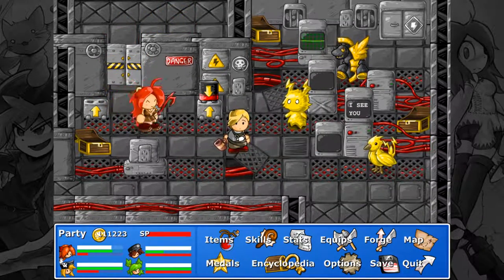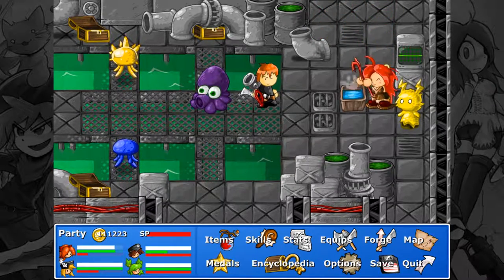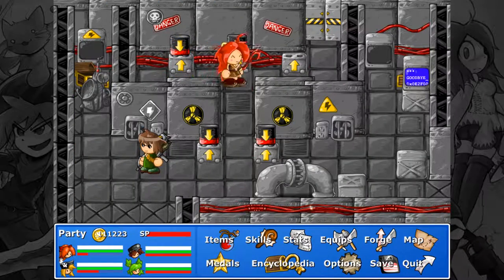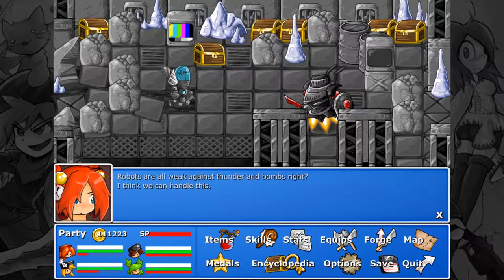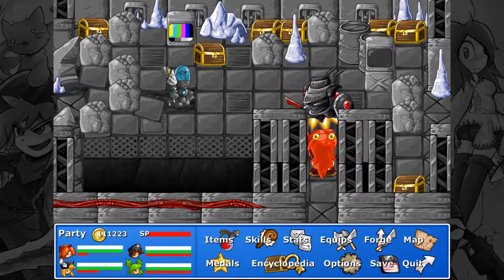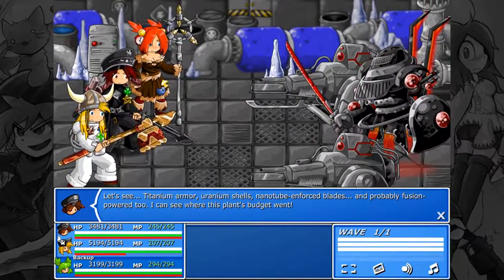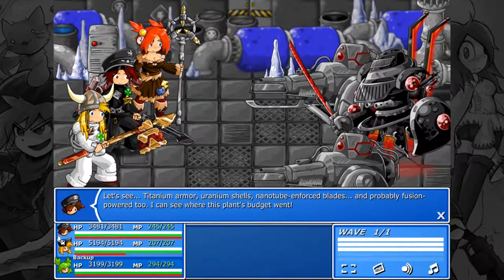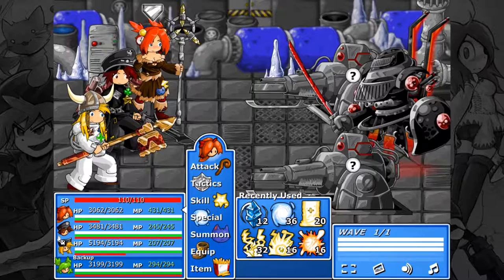Alright, before we go on to the next thing — suddenly it's the boss! I told you they had to be building weapons in here. All weak against thunder and bombs, right? I think we can handle this. Let's do it. Let's see — titanium armor, uranium shell, nanotube enforced blades, and probably fusion power too. I can see where this plant's budget went. That sounds expensive, not that I really understand a lot of it.